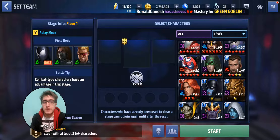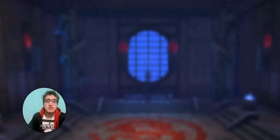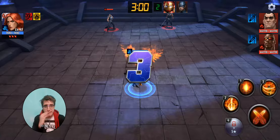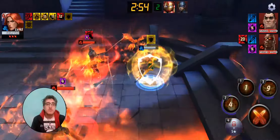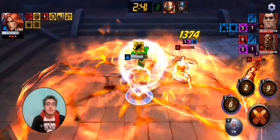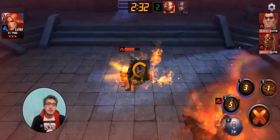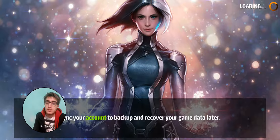Let's test Jean first on this floor. I'm just starting to build her today so she's at three stars — I know, I'm wasting a lot of resources with all these new characters. I really miss Jean, she's so awesome. I won't be surprised if she can do it at three stars. I could have gotten her to four stars but I decided to upgrade Scarlet Witch's gears to 20. She died, but as you can see, if she had survived she could have completed this floor.